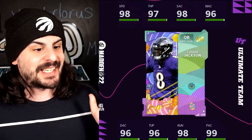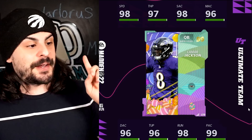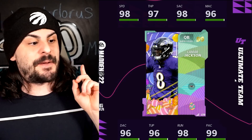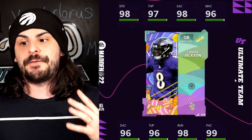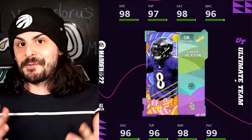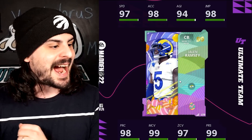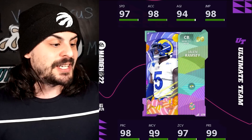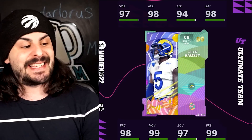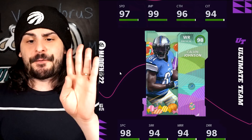The first LTD is a 99 overall Lamar Jackson — an amazing card with 98 speed and 97 throw power. This card is going to be flying out of re-rolls. The second LTD is Jalen Ramsey, also 99 overall, with 97 speed, 98 jumping, 99 man coverage, and 97 zone coverage. Another really solid card.